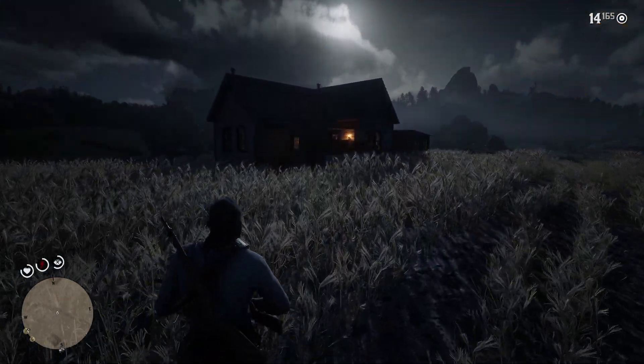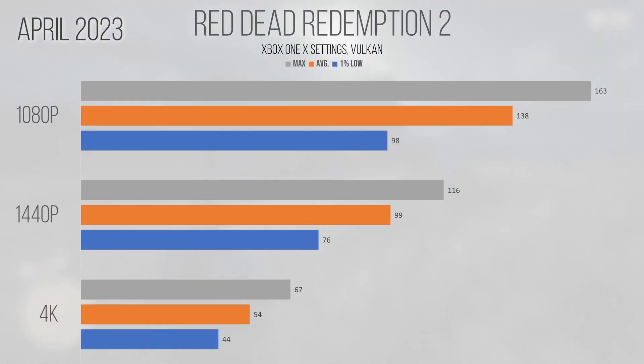Red Dead Redemption 2, our first RAGE title, like Modern Warfare 2 saw performance uplifts at 1080p and 1440p but not much improvement at 4K. With an average and 1% low of 138 and 98 FPS at 1080p, this is a solid 28% improvement over the December 2022 driver revision. At 1440p the average and 1% low of 99 and 76 FPS is an 8% improvement over older drivers, making this a more enjoyable experience. 4K saw identical averages between driver versions at 54 FPS, which is playable for a single-player title but not optimal.